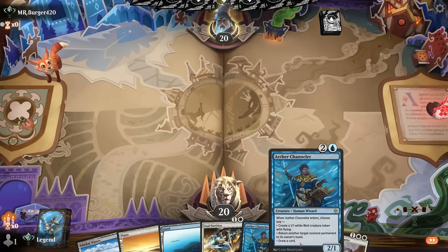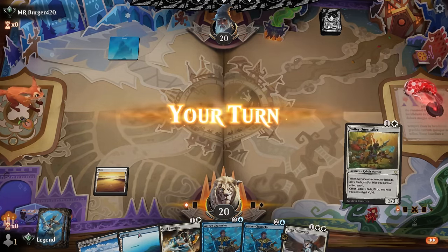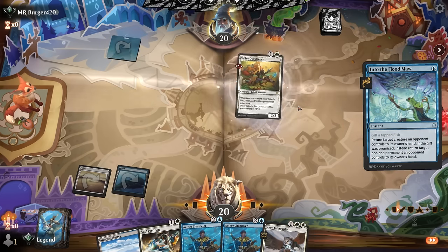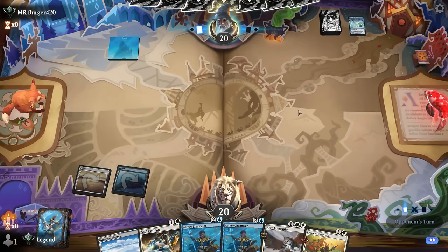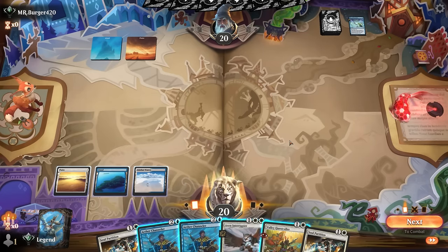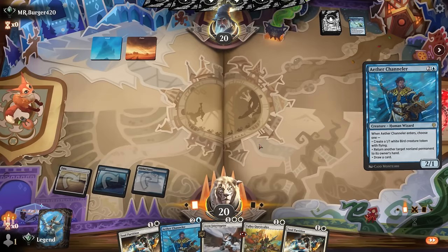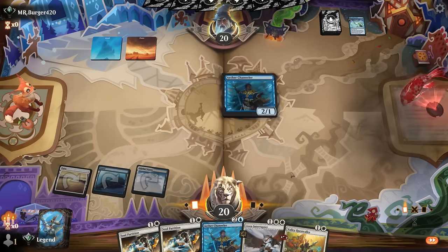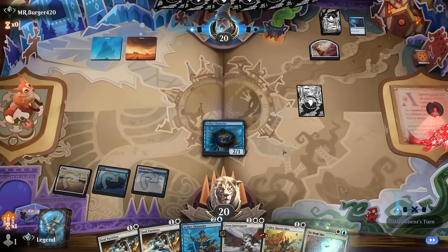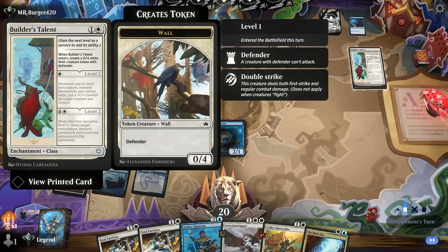We're on the play with a keepable hand — some interaction on two, more interaction or card draw on three, and Channeler is good to have in play in case we can flicker it later. Opponent seems to be blue, possibly a counter spell deck — could bounce Quest Caller but that's fine, we're not playing Cavern of Souls since we have a handful of birds and a lot of non-birds. Opponent's going blue after all, maybe a monastery mentor-type deck. I'll go Channeler draw card — if they want to counter it, that's fine too. Opponent deduces, so more likely to be a pure control deck.